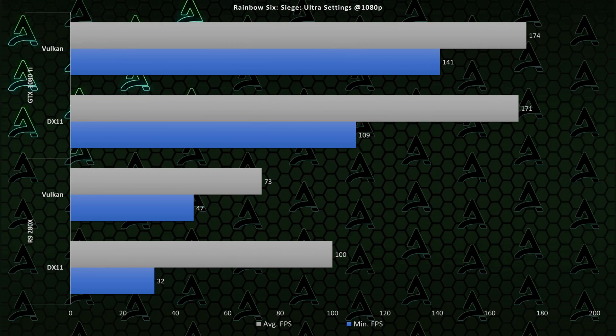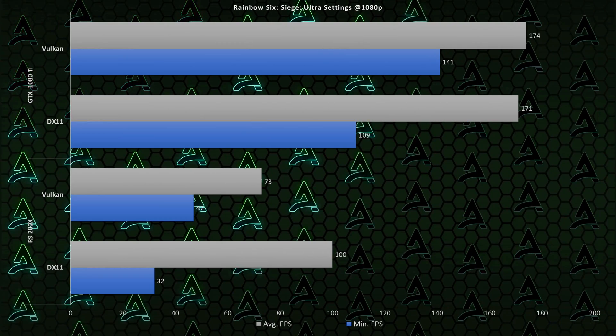So instead, I ran the benchmark on my test bench, which includes an FX 8350 CPU and an R9 280X graphics card - an okay-ish PC from about the year 2013. And once again, we're getting better results with DirectX 11 versus Vulkan.